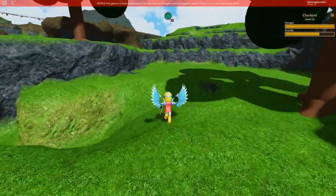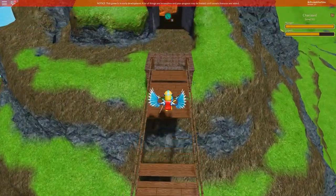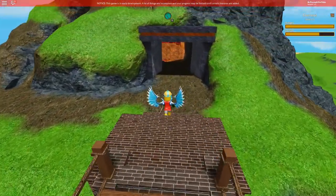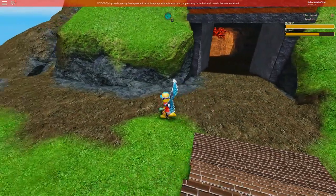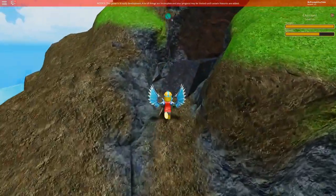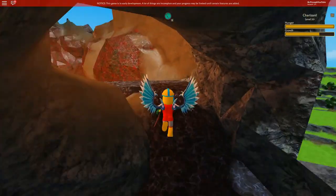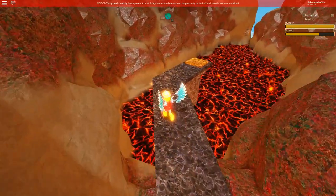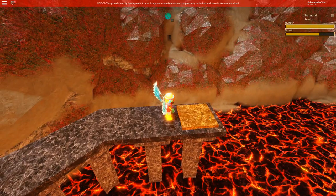It will not hatch until you go back to the volcano to do one last step. Let's cut forward and show you that. Once we make it past the bridge the second time, instead of going into the cave again like we did first, we're going to go to the left here and find a separate path that we can just walk up. Assuming your egg is fully experienced and ready to hatch, you'll be able to place it right here on the platform and you will get your first dragon.